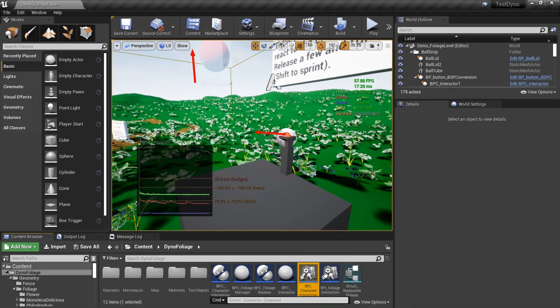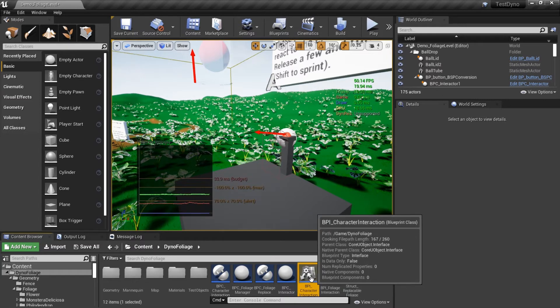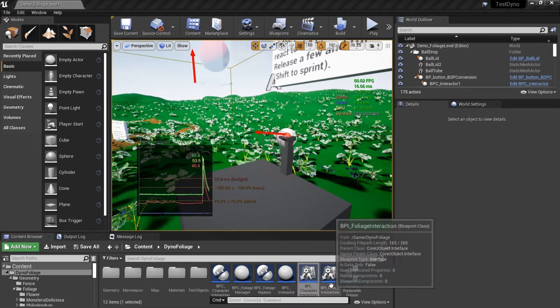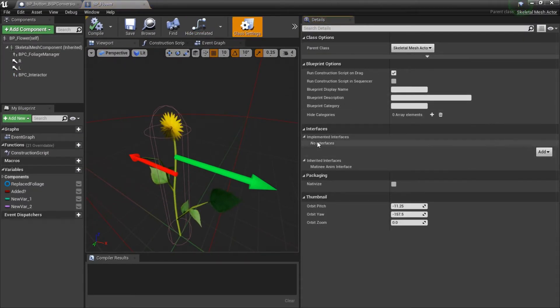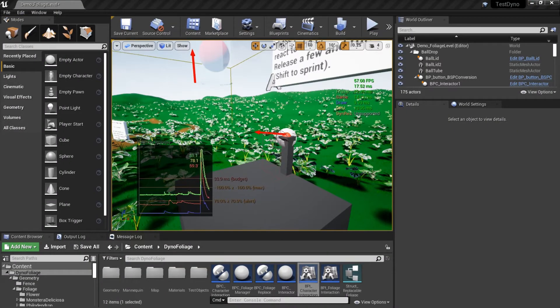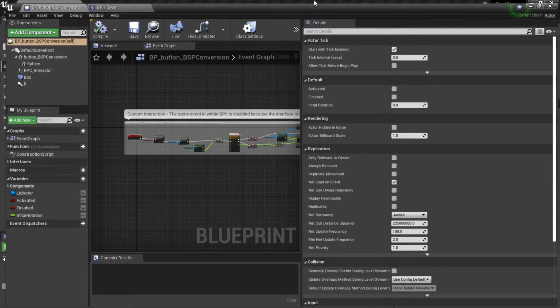Going back to the dino foliage folder, the next part is the interaction. You have a foliage interaction interface and a character interaction interface — obviously one is for the foliage and one is for the character. The foliage doesn't actually need to implement the interface itself; it is implemented by the child actor, which will take care of everything.